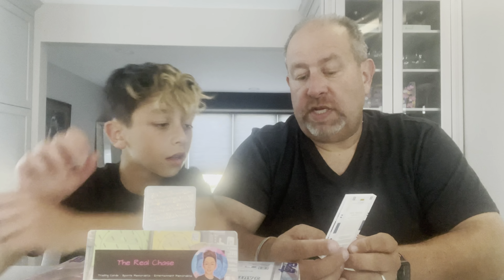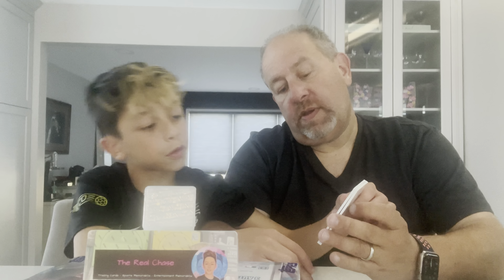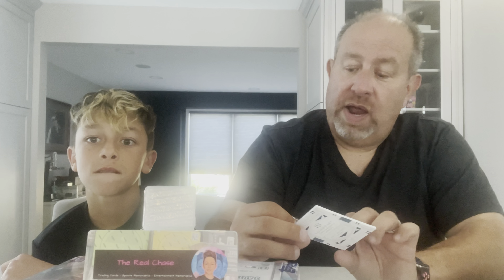Last and certainly not least — this is a booklet! Jumbo Materials Booklet. What's the number on it, Chase? 2 of 25, with his jersey. The Atlanta Braves had a great pitching staff in the 90s and early 2000s. We have a 1-of-1 card up on eBay right now — look for The Real Chase on eBay. The best pitcher on that staff was the legendary Greg Maddux, with a huge piece of his game-used material. Very cool booklet.